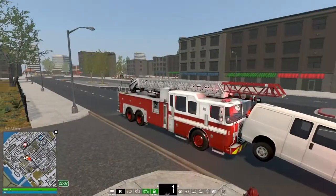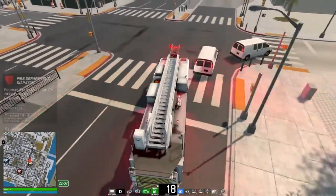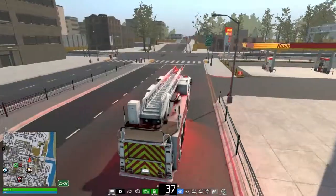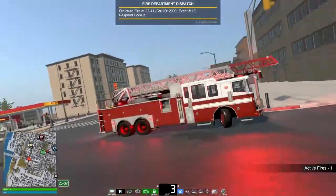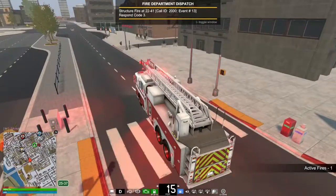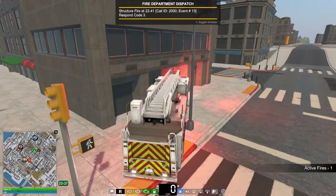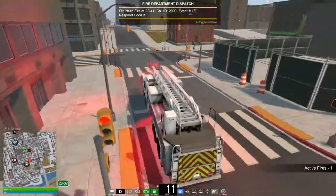There is no vehicle damage in this game. Let's turn the sirens on. Structure fire — we'll accept that call. Is it close? Yes, kind of. Let's go down the next road. Here we go — look at this, we're going to a fire! Good job there's no vehicle damage or my vehicle would be in a very bad state. Once you've dealt with casualties you can actually call ambulances.